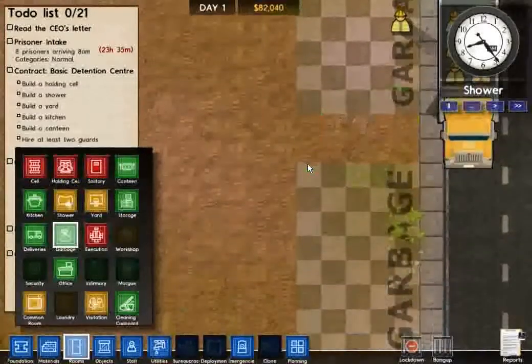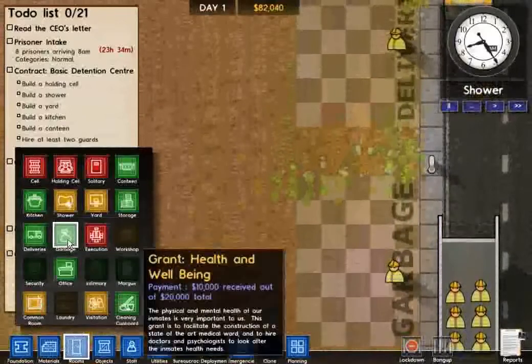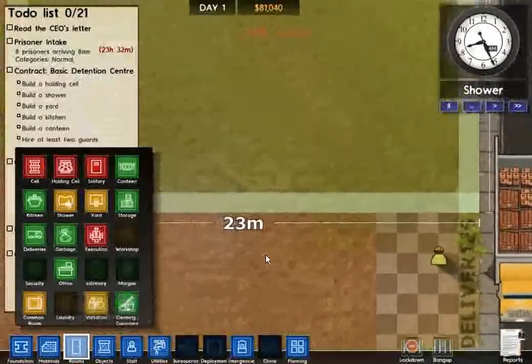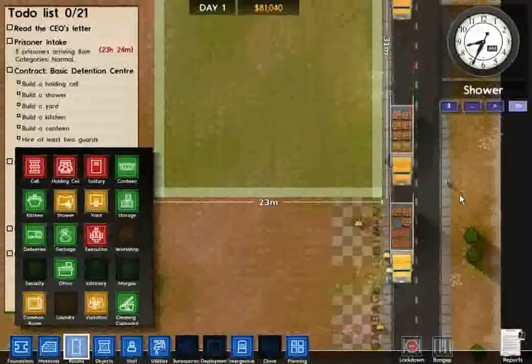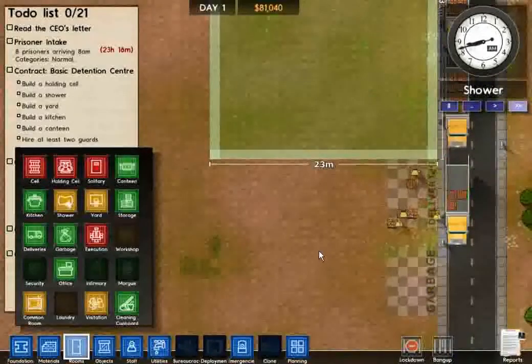I'm just readjusting my garbage and my intake delivery stuff so I have it manageable where I want it. I need to put down a couple more workers, and now let's go to faster pace. They're going to offload all this crap to build that foundation and go from there.